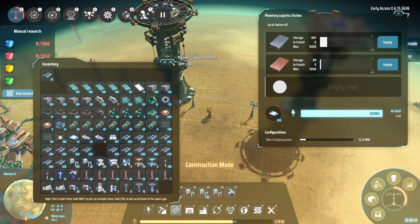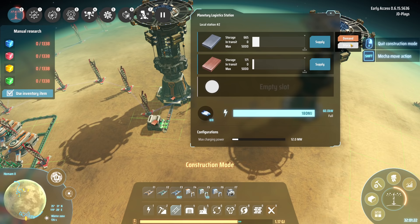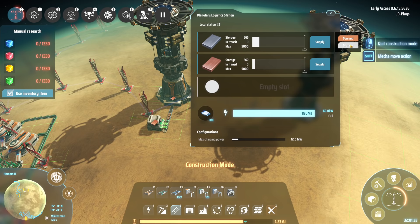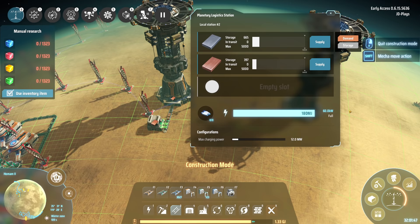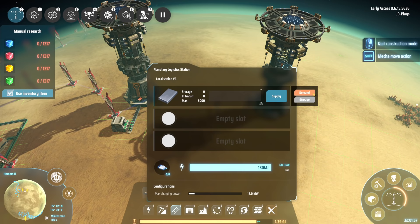The first station automatically defaults to supply — this is how it defaults to supply. There are other options: there is demand and storage. Storage — I'm yet to find out exactly what it does; it just seems to have no effect. I think it is literally just a storage container — don't send bots to pick up these items, don't let bots leave to transport these items. It seems like it just becomes a giant storage chest, which is a little bit unfortunate. But these automatically default to supply.